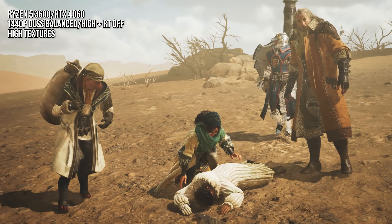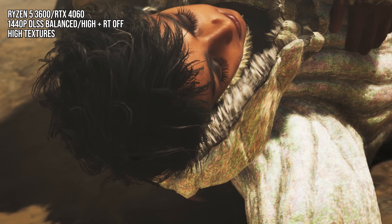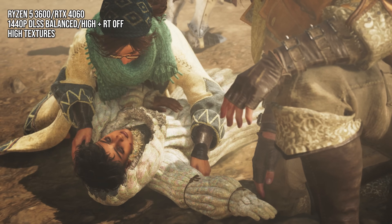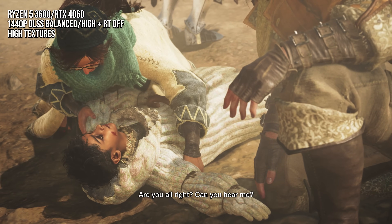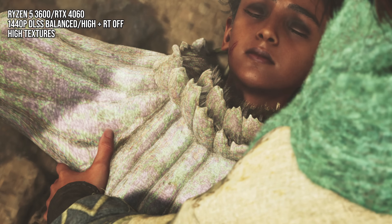Some of the textures, like this character's coat — even though it's directly in front of the camera — look straight up wrong. I presume the coat is supposed to be white, but poorly configured texture compression may have made it multicolored with obvious mosaic artifacting.